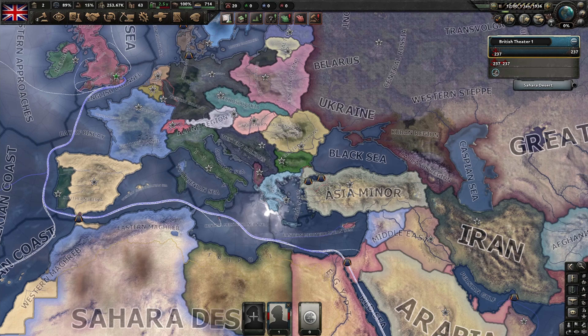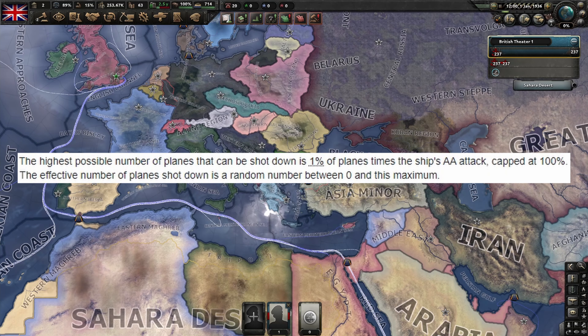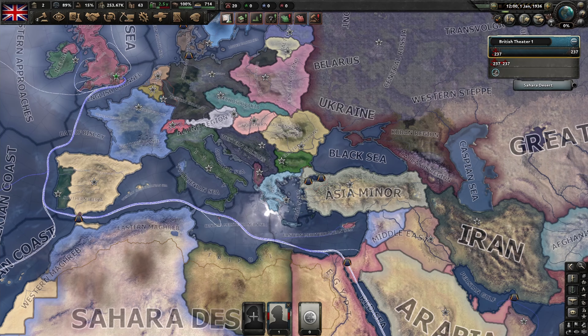A lot of players swear by full AA battleships. I personally feel that these ships are incredibly overhyped and not as useful as players make them seem. By going full AA on battleships, you remove a lot of your fleet's heavy attack potential and thus effectively make it weaker in ship-to-ship combat. Not just that, but you will never get to a point where you can shoot down 100% of the enemy's air wing anyway. It is much better to find a balance between heavy attack and AA and to coordinate your air force properly with your navy. Remember that building planes is a very small investment, whereas building battleships is a significant one.